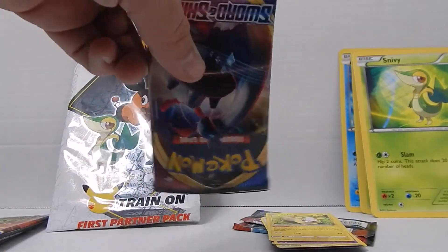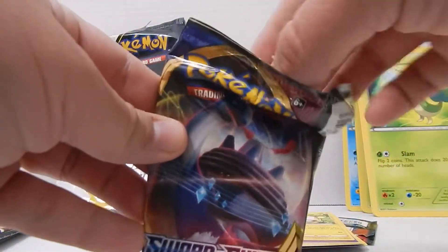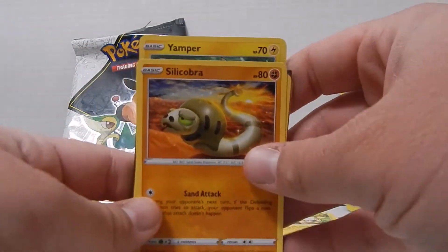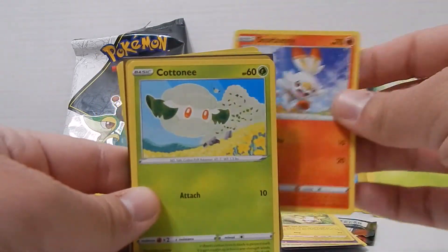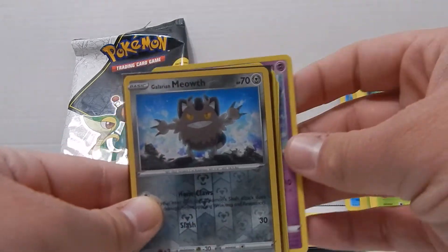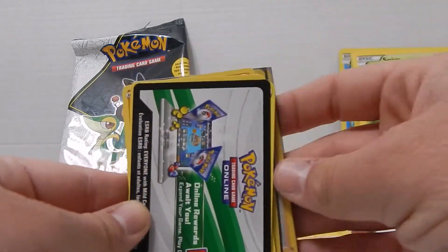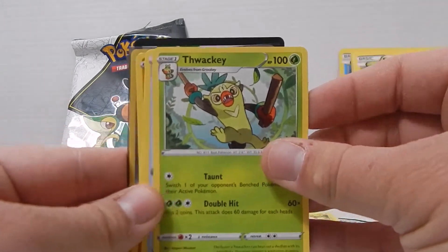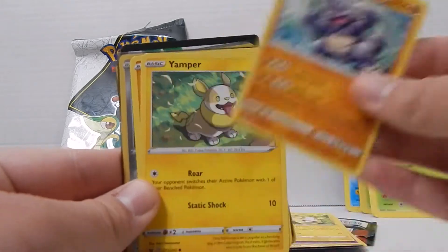Now the regular Sword and Shield pack: another Corgi, Silicobra, Scorbunny, Cottony, a Galarian Ponyta, a Galarian Meowth, Marnie, a regular holographic, a Fighting Energy, Thwackey, a Big Charm — right on — and then back to the Corgi.